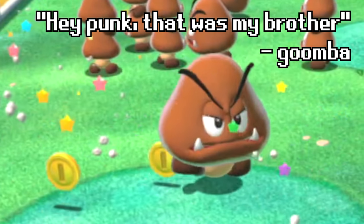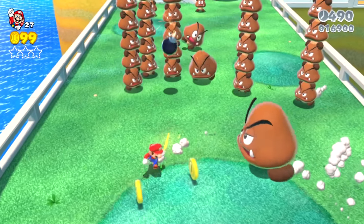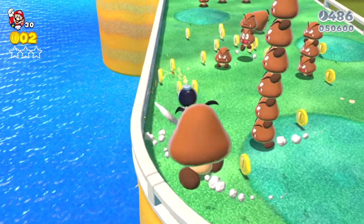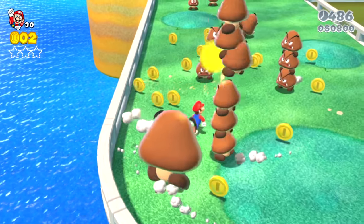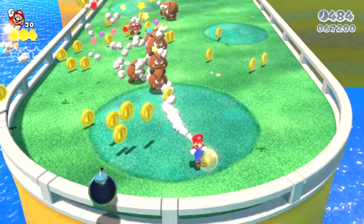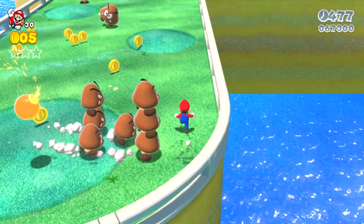Another big Goomba starts running towards Mario, so Mario grabs a bomb and throws it at a Goomba stack, and the Goombas come crumbling down. With another bomb throw, Mario takes out another Goomba tower and the big Goomba. Only a few Goombas are chasing Mario now, so he grabs another bomb, aims, but this explosion only takes out a few of the Goombas.